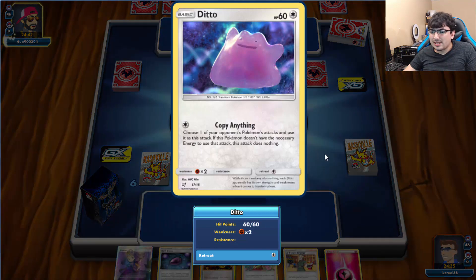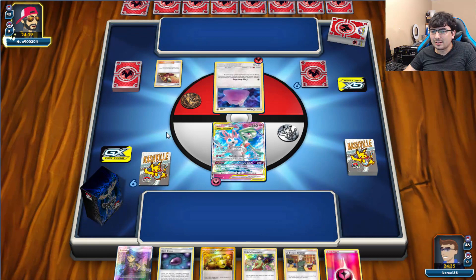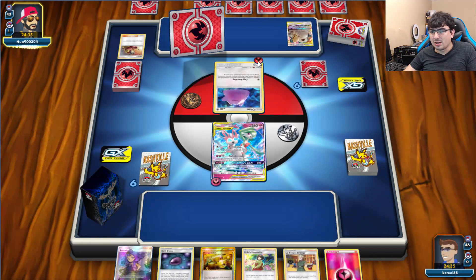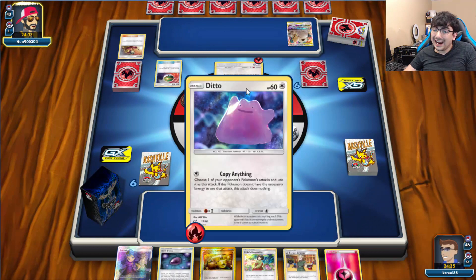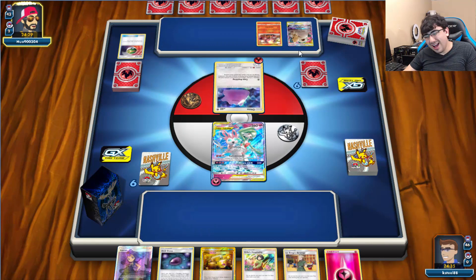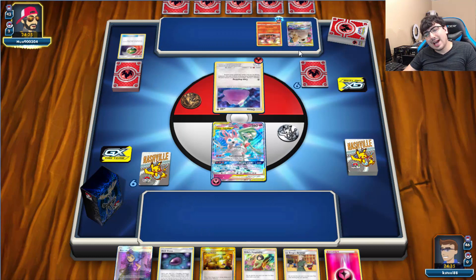Copy anything — choose what you put into attacks and use that attack. If it doesn't have the necessary energy, it does nothing. I kind of get it though, because Fire is so popular right now that having a Ditto be able to use the Reshizard attack — I could see it.